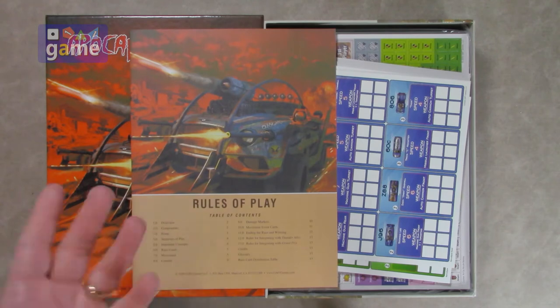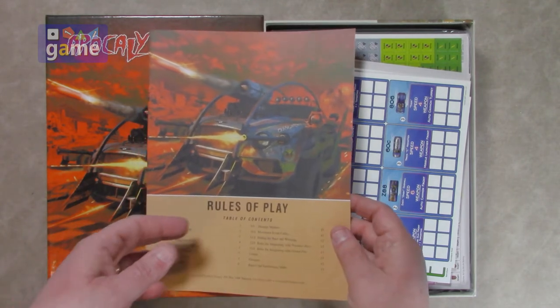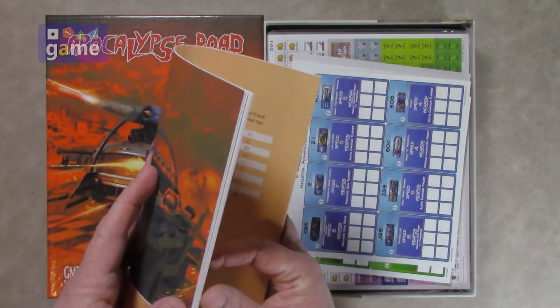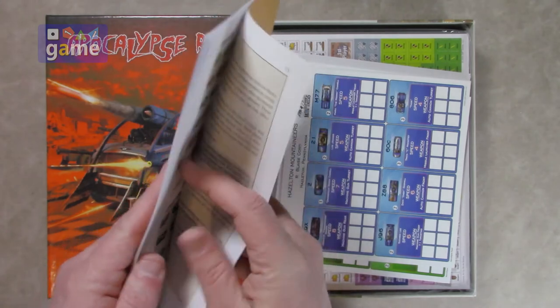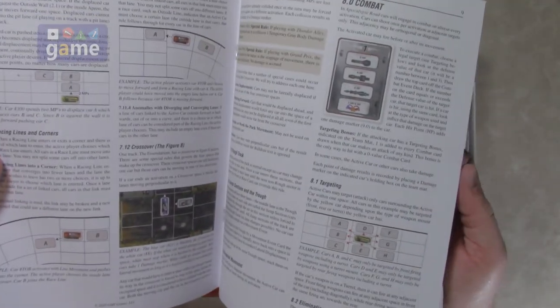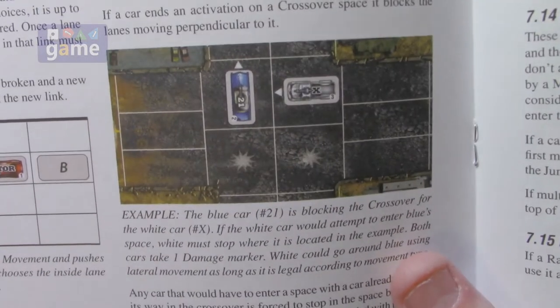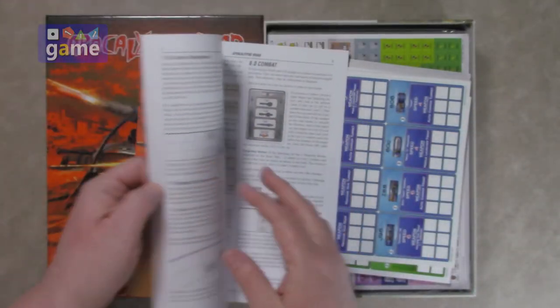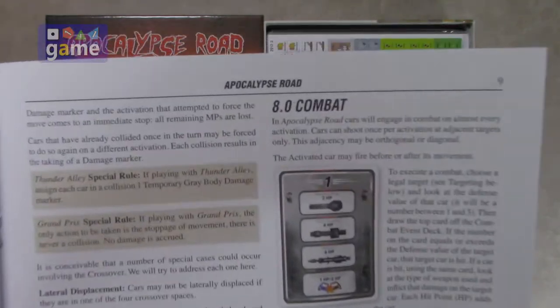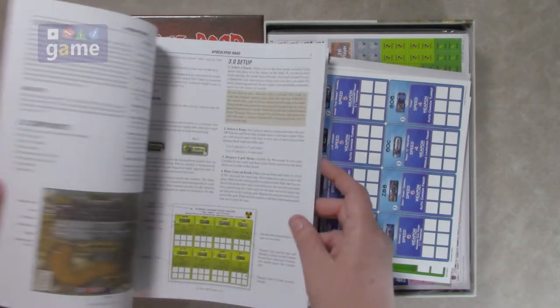First of all, as always, the rules. And like the other games, a very thin book — this looks like it's going to be about 16 pages. Again, full color. One thing that's neat I already see is it looks like cars can criss-cross, so we can get a little demolition derby going on. What you're all looking for is combat, and there it is. It's now taking racing and making a war game.